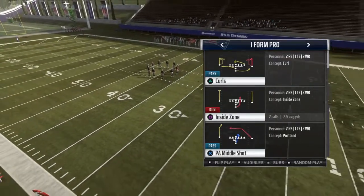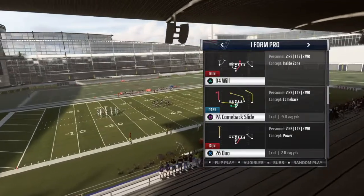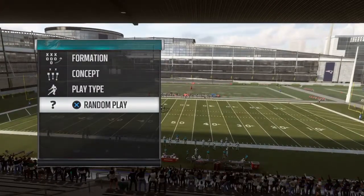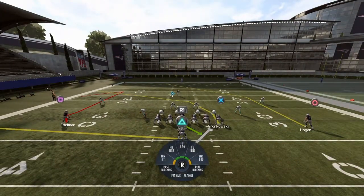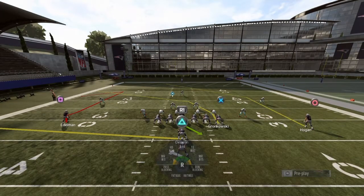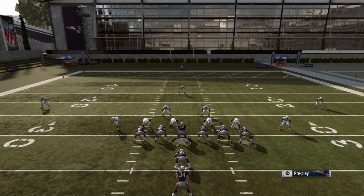I'm going to show you a few of the plays I like to run out of this formation. Got the PA comeback slide - we'll just do random defense the whole way through here. This one's got the comeback route, which is pretty overpowered this year in Madden. What I like to do is block my halfback and then block my line depending on which way it looks like it's coming. I'll slide my line to the right and then my running back should pick up that back side.